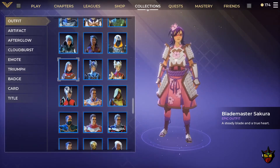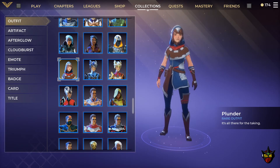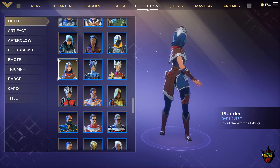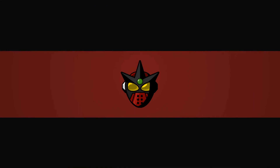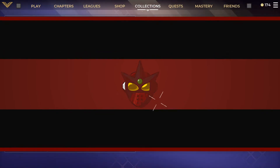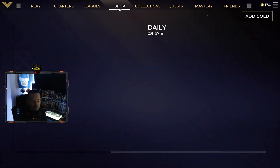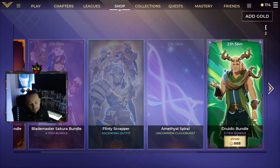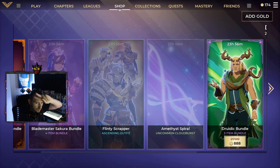Last but not least, we have Plunder — a really cool looking outfit. I like Plunder a lot. It's 1,200 gold, very simple, very sleek. Those are your items for today, May 28th, 2021. Thank you guys so much for joining, really appreciate all the support. Have a great weekend, take care of yourselves — peace out!